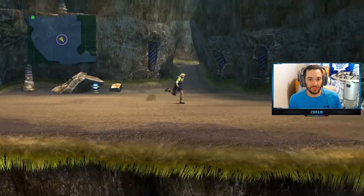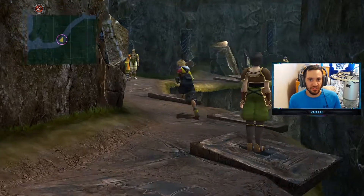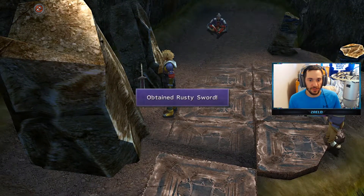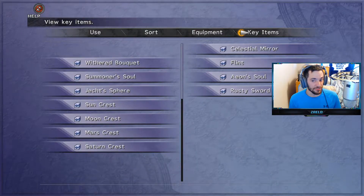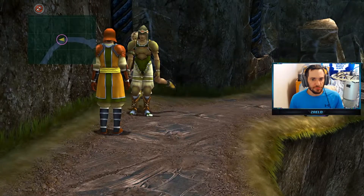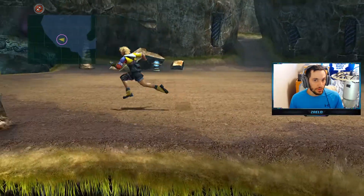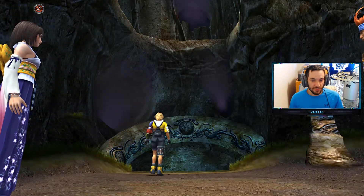From this save sphere here, we're actually going to go this way first because we have to get the Rusty Sword, which is just right over here. You'll see it sitting here. Obtained Rusty Sword. Now if we go to Key Items, we can see an old Rusty Sword. If you guys are wondering what the Rusty Sword is, it's actually a requirement to get the Masamune for Auron. So we'll get more into that later. But let's save our game and we can now enter the cavern here.